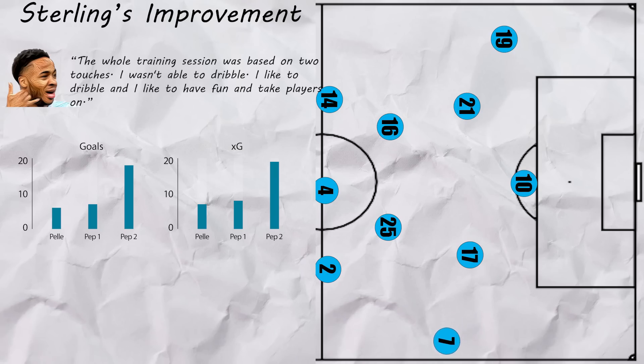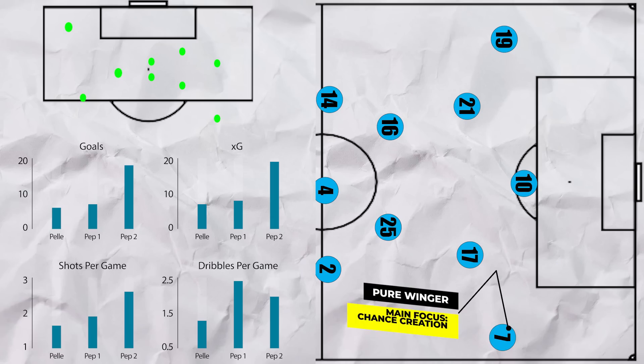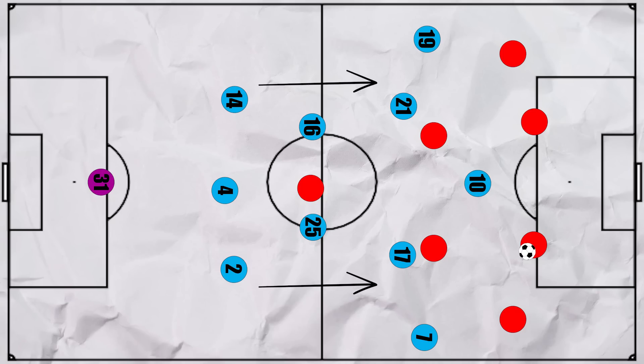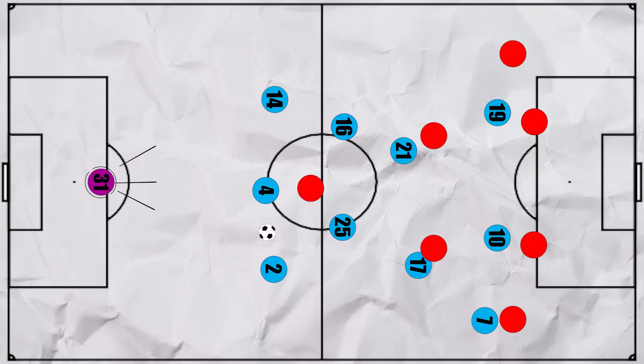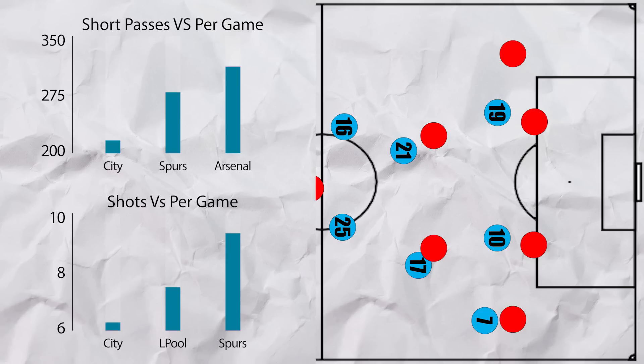Pep positioned him in high positions and instructed him to attack the box, leading to more shots per game in high quality areas. In this season he shifted from just being a winger to more of an inside forward. Defensively, their pressing game was now strong, and they would stop attacks before they began by forcing their opposition long, whilst Ederson would be ready to win any balls over the top. As a result, City conceded the fewest short passes per game and shots per game. For more depth on their pressing system, check out the link in the cards now and at the end of the video.